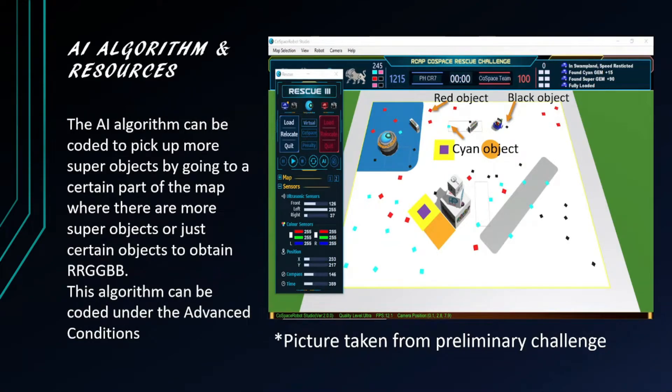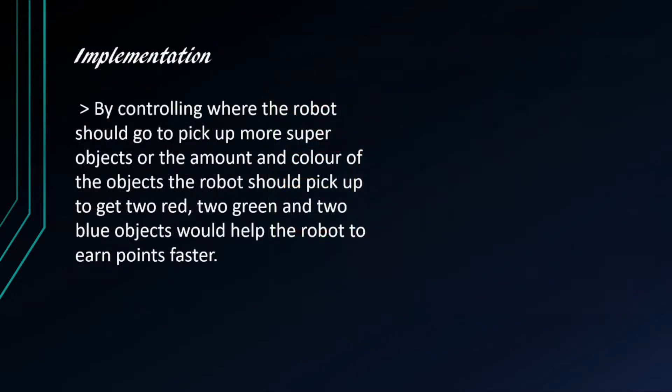The AI algorithm can be coded to pick up more super objects by going to a certain part of the map where there are more super objects, or just certain objects to obtain RI, GG, BB. This algorithm can be coded under the advanced conditions. By controlling where the robot should go to pick up more super objects, or the amount and color of the objects the robot should pick up — to get 2 red, 2 green, and 2 blue objects — this will help the robot to earn points faster.